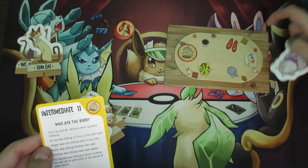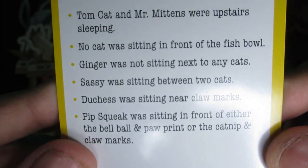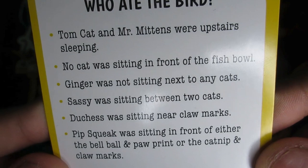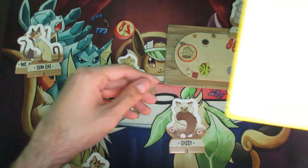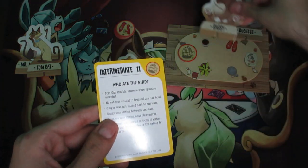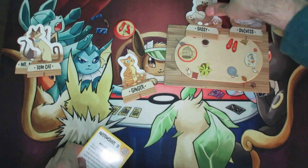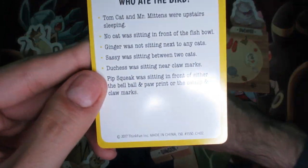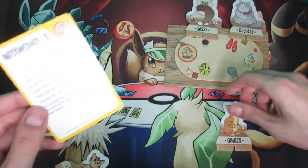There's a lot to figure out here. There's a claw mark here and a claw mark here — let's assume Duchess was at the one here. Now, Ginger was not sitting next to any cats, and Sassy was sitting between two cats. Because Duchess is placed here, Sassy is going to have to be either here or here — but we know no cat was sitting next to the fishbowl, so we place Sassy here logically. This also means Ginger has to be either here or here, since Ginger can't be next to any cats.